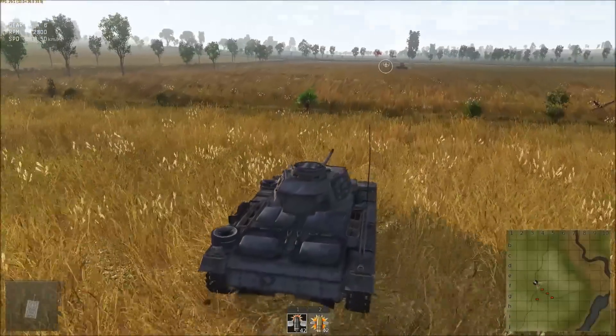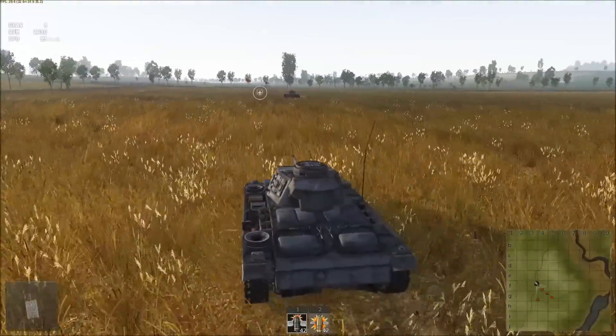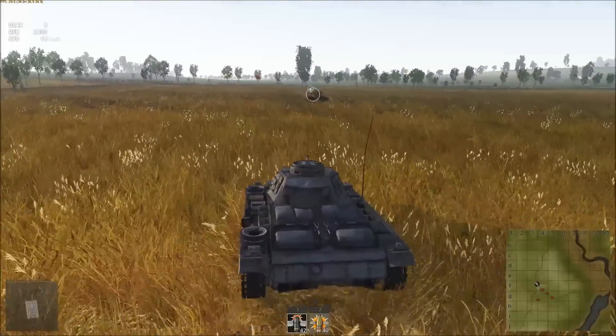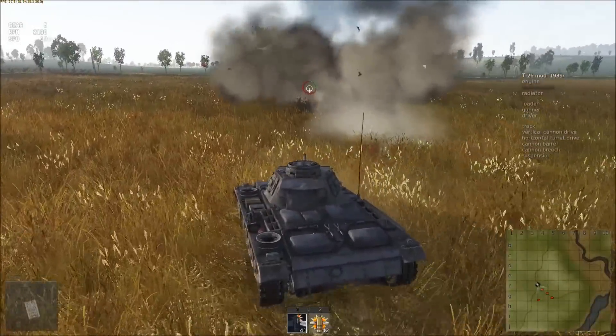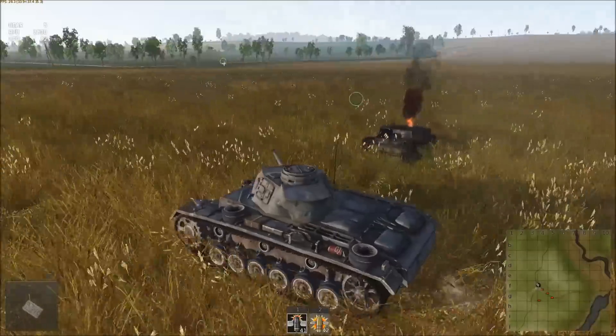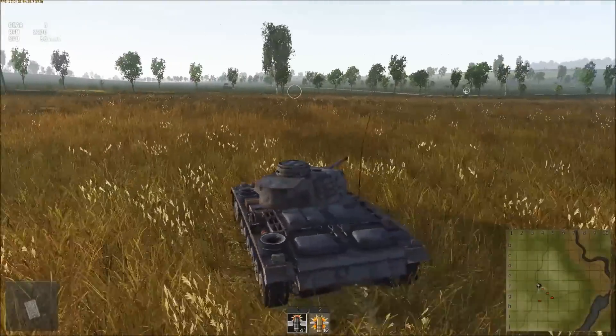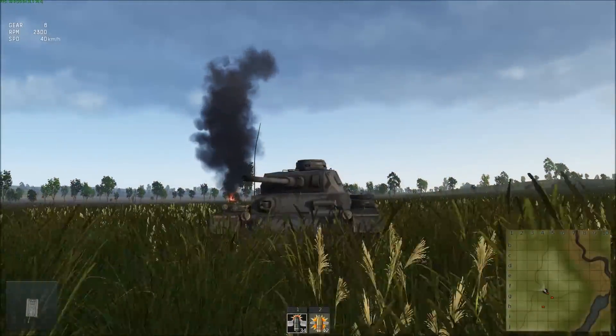Starting with the Tier 2 Panzer III J with the 50mm KWK 39 L-50 cannon. This one is fun to drive and can hit its maximum speed of 32 miles per hour or 53 kilometers per hour on relatively level ground in around nine seconds. It has a turret rotation speed of 14 degrees per second and a reload speed of 4.7 seconds.